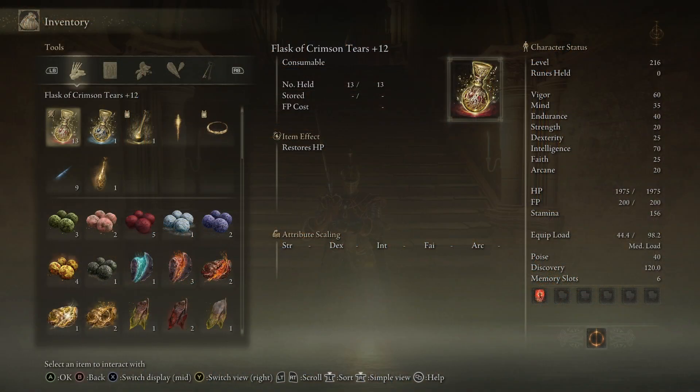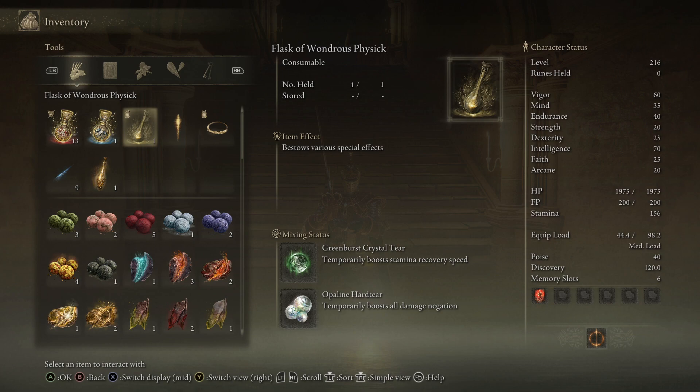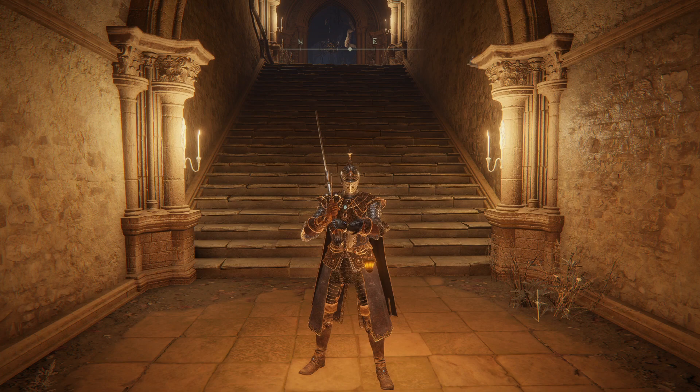As for my Physic Flask, I'm using the Greenspill Crystal Tear for Stamina Recovery Speed and the Opaline Hardtear for Damage Negation. Those came in handy.